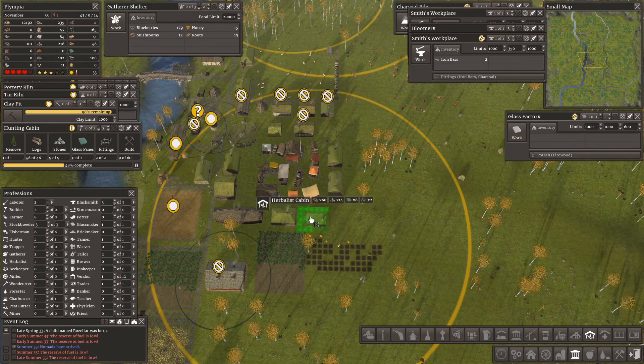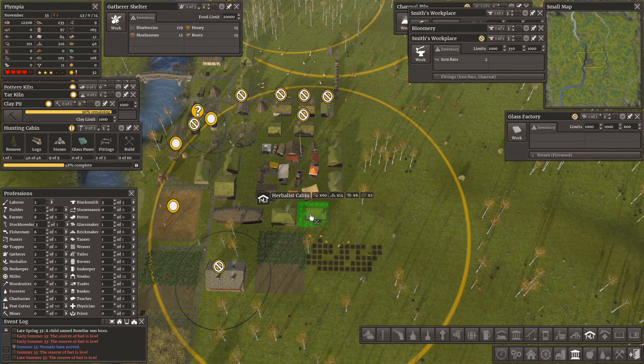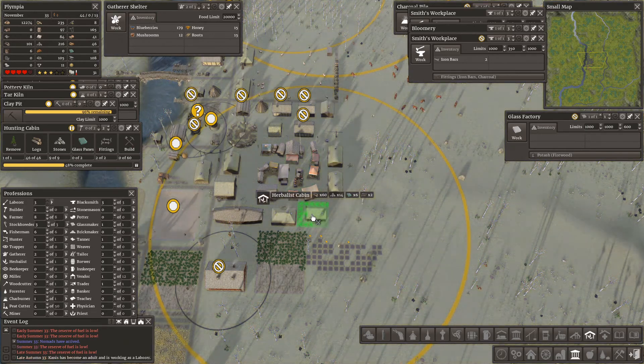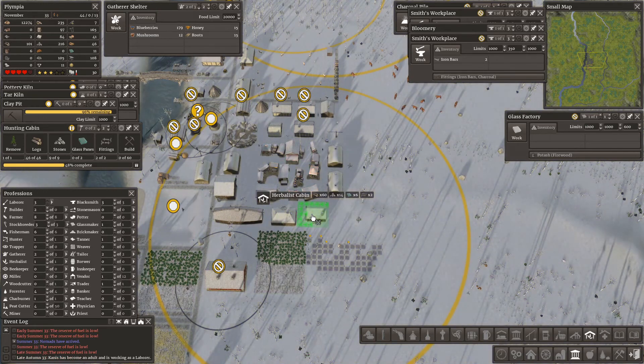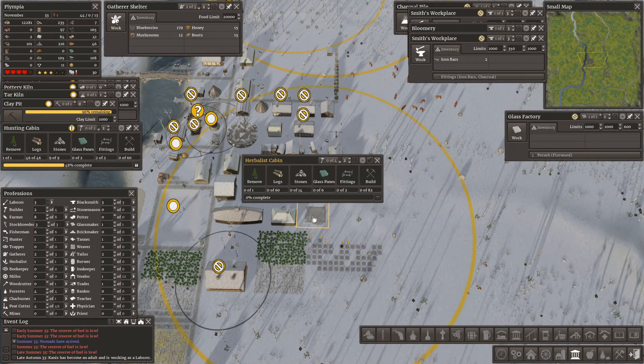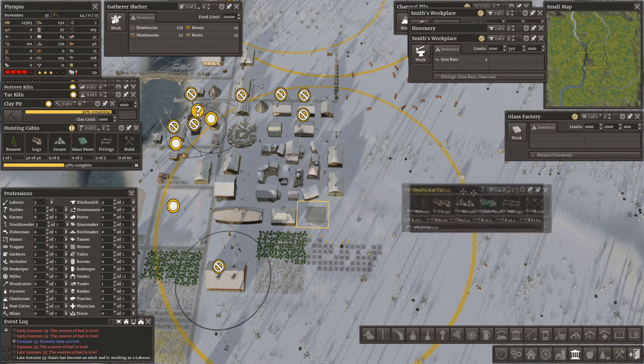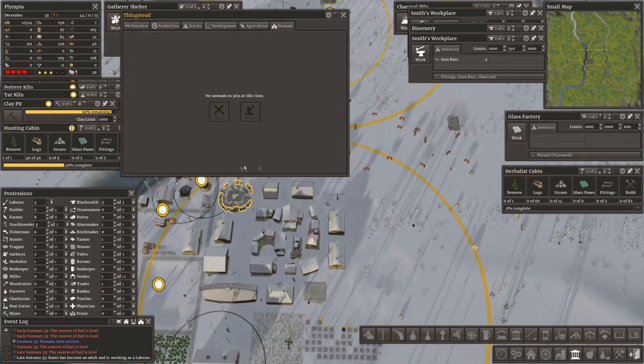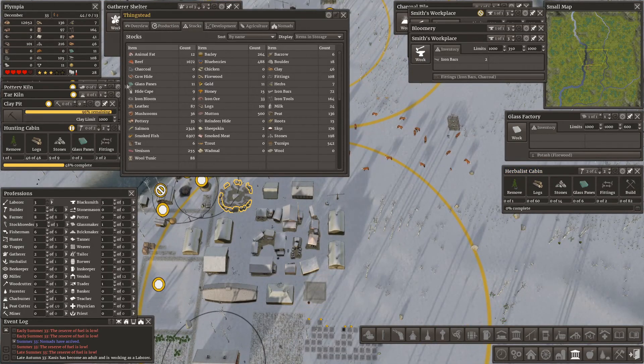I think if I can move it up to there — yeah, let's pop it there. That covers quite a few houses. That needs glass panes, which I'm not sure I have, and two fittings. We were making a lot of fittings. I have eleven glass panes — that needs six. We can get that healer's hut in. Fittings — we have a hundred and eight.